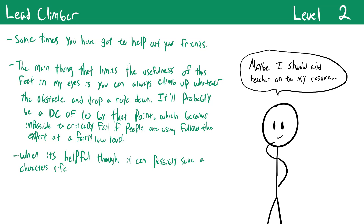The Lead Climber feat is alright but fairly situational. When climbing with allies using the Follow the Expert exploration activity, if an ally critically fails their climb check you can attempt an Athletics check against the same DC — on a success they only fail instead of critically failing, meaning they don't fall. However if you also critically fail, you both fall. This is mainly useful if your campaign involves a lot of climbing and multiple party members aren't trained in athletics.